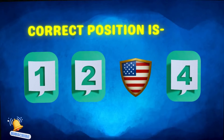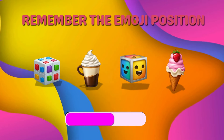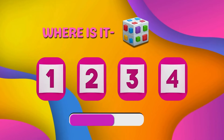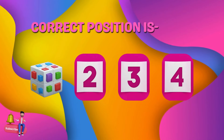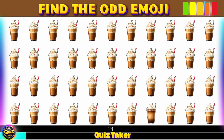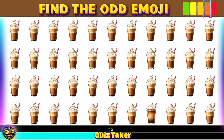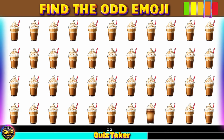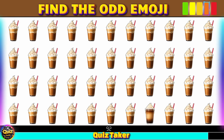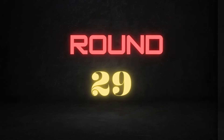Round 27 — remembering the position of all emojis. Where is this emoji located? Do you remember? Round 28 — look closely at these. Round 29.